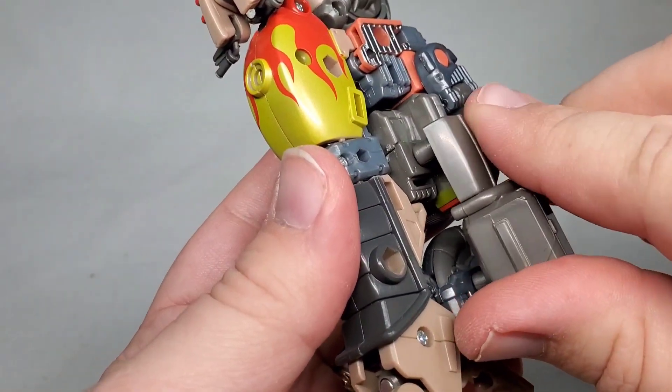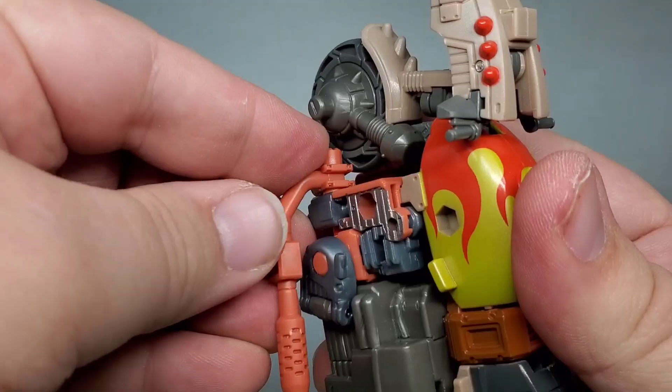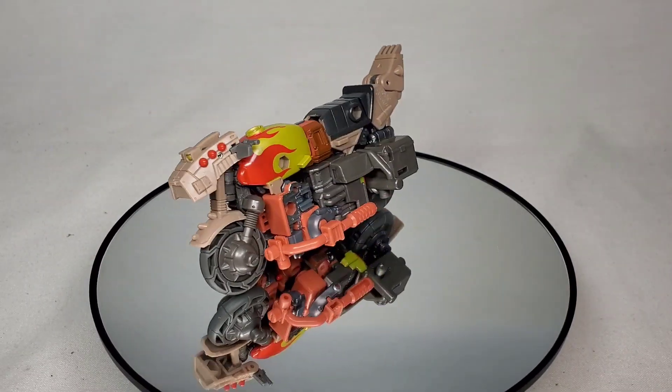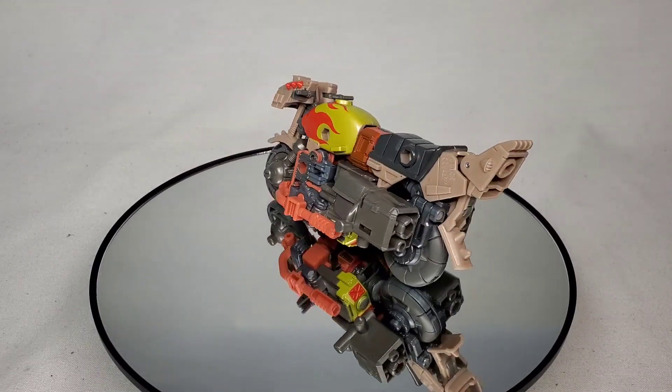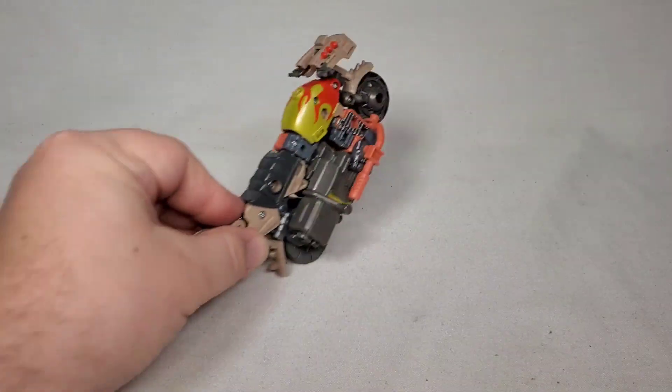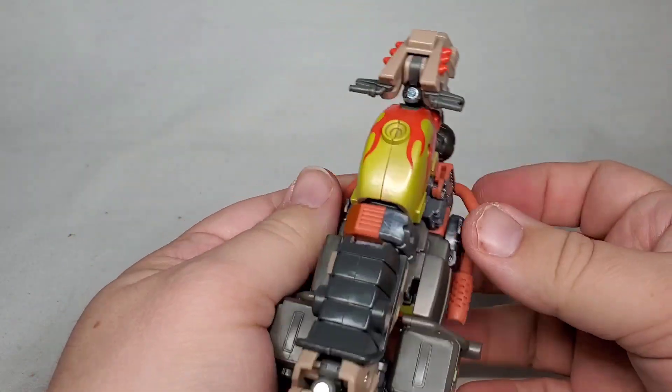Once you've completed everything, we have him in his motorcycle form. This looks pretty good and carries over the rusty colors we saw before, but with tan being a bit more dominant this time around. I don't know much about bikes, so I can't say if this is a good representation of one, but it feels like a good one to me.